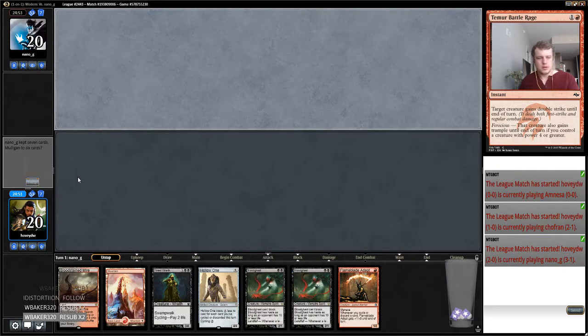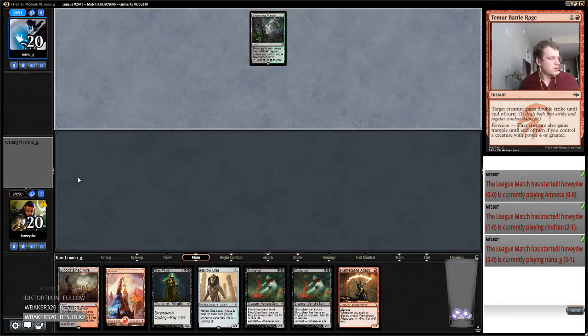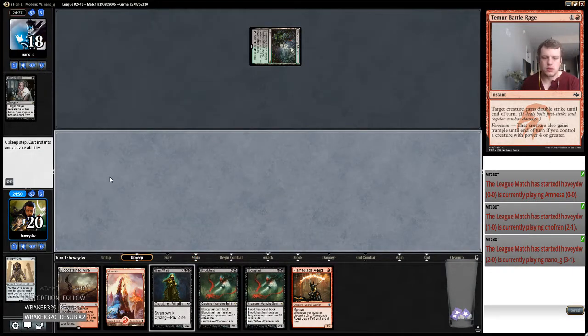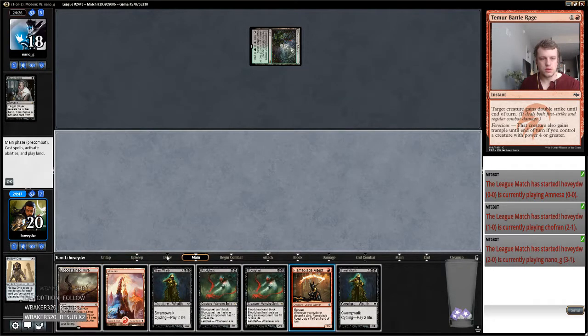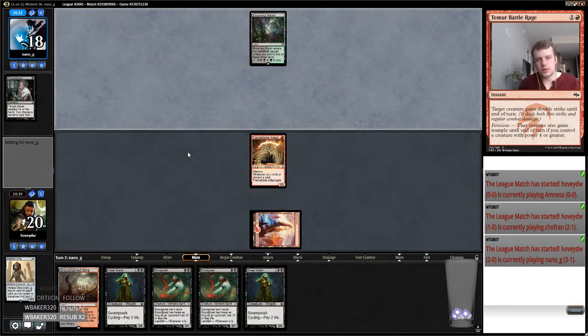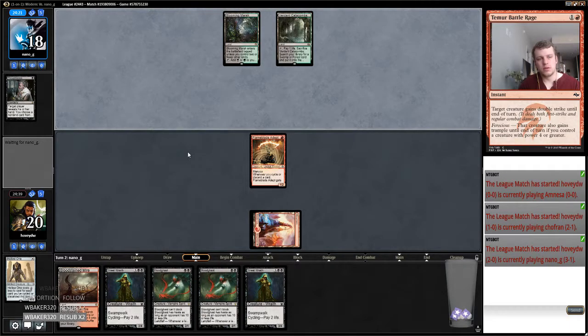Yeah, we'll keep this. So it's 3-1. All right, so we're playing against Abzan. I have a sense that this might be a halfway decent matchup because Bloodghast gives me like some inevitability over Lingering Souls — I can just keep it going.